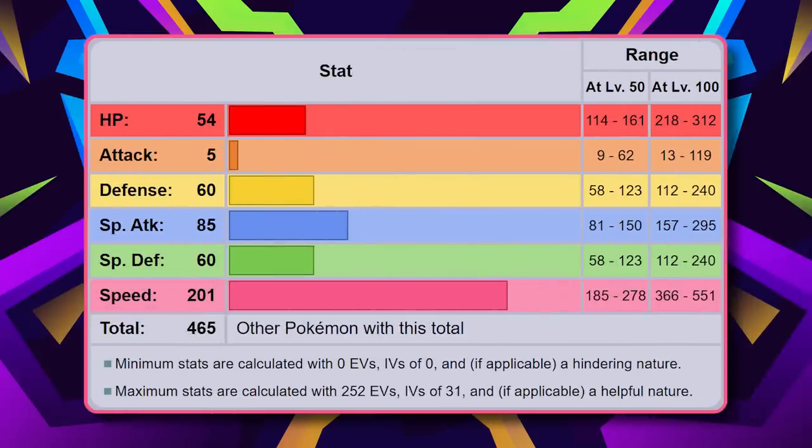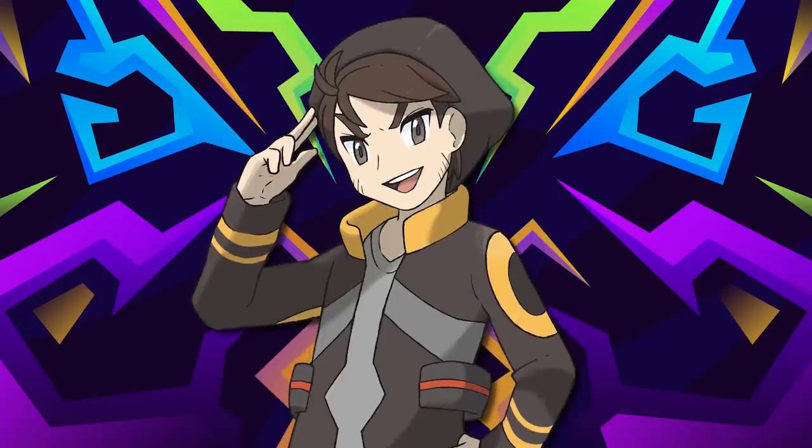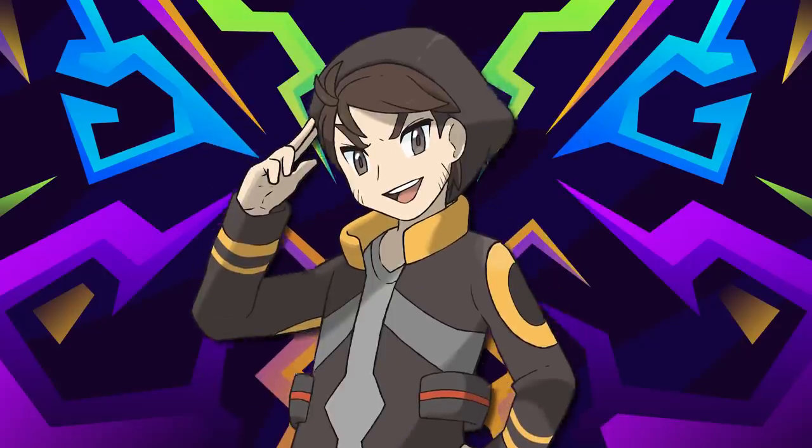For stats, I'm going really gimmicky with this one: 54 HP, 5 Attack, 16 in both defenses, 85 in Special Attack, and 201 in Speed. I want this simply because Regieleki has base 200 Speed. Assuming this form is created solely for its ability to quickly detect and predict catastrophic events, they needed to make it even faster than the fastest Pokemon alive. They couldn't leave it totally defenseless, so that's pretty much the only reason other stats got anything. And if it's attacked and breaks down, they can always make a new one, right? Yeah, that's pretty dark, even for me — the guy that said it. Let's just move on.